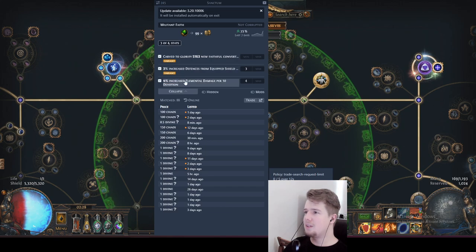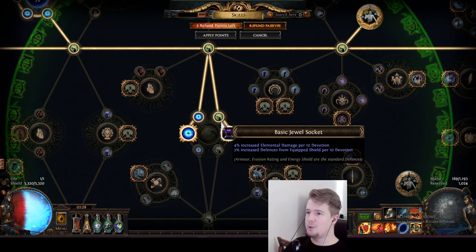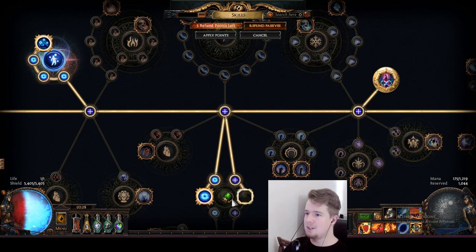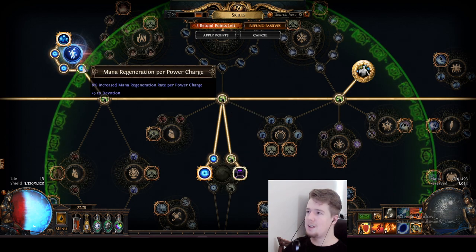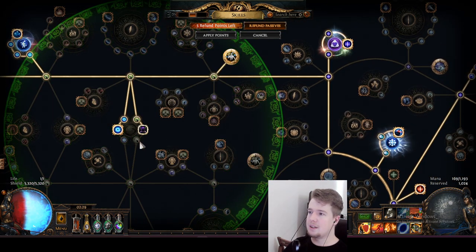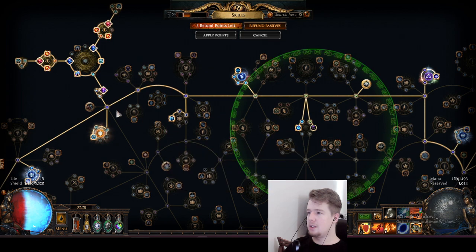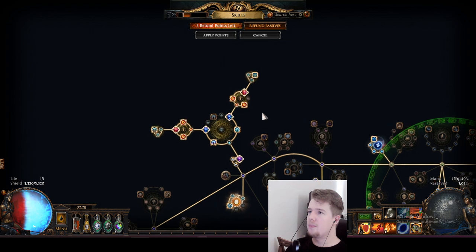That depends on devotion per 10. As you can see it changes these stats - if you don't have this, these nodes are giving 10 intelligence each. But now they're giving 10 devotion. In this range you can get 55 devotion total. So we're going to add like 100 chaos to the beginner one and like 0.5 divines to the more expert one.